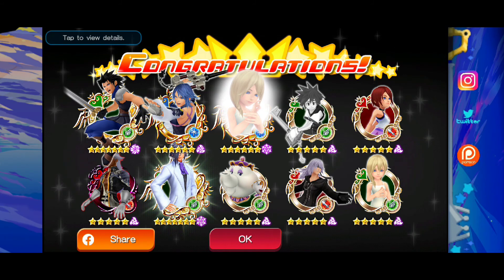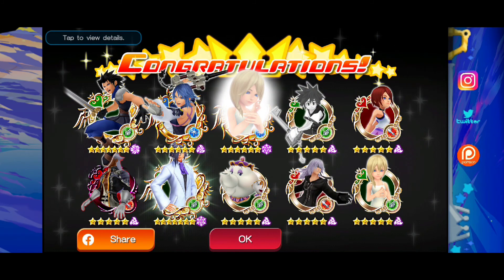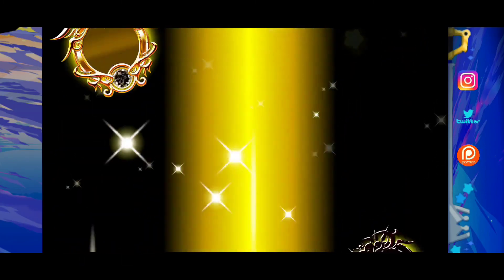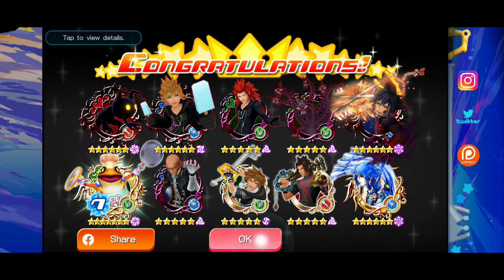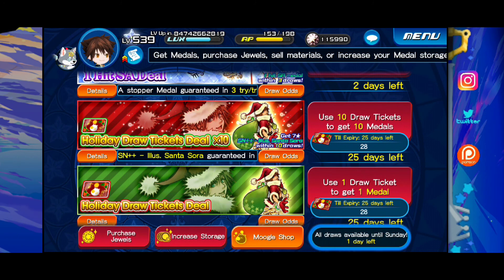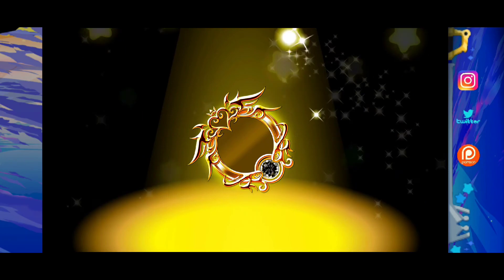Looks like we're getting some random single stuff — old stuff, that's crazy. See what we got here, next pool. Can we get something good? We already have one of the Santasaurus so that's fine, would be nice to get another one though. Still not there yet. I remember when that Vanitas came out and I was trying to chase it — I was like, I gotta have that Vanitas. And then we recently just got the Vanitas on Dark Road, which was actually pretty cool — quite a surprise, I didn't think we were going to see Vanitas for a while.